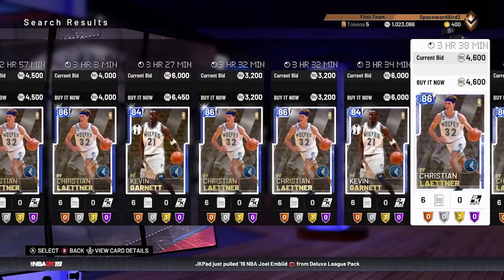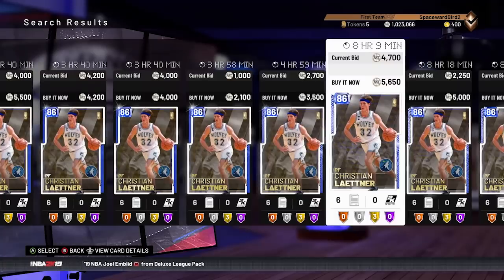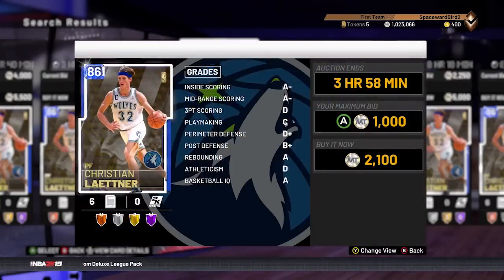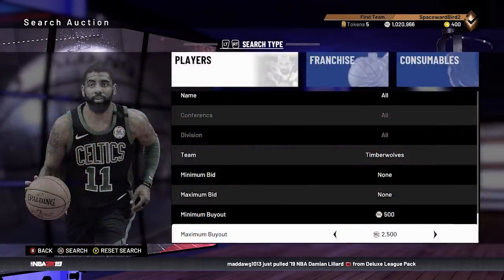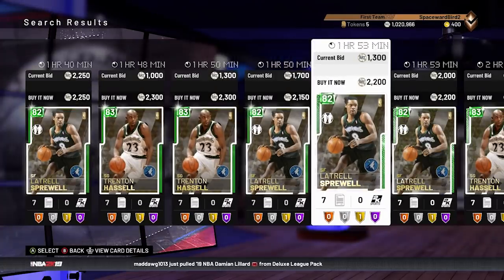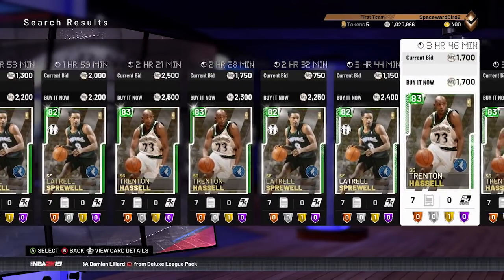May need to sit on the auction to snipe them, and to flip for a profit — yeah, there is some potential to make some coins here on these golds. People hustling for these tokens. Like the Jazz Historic set, you would pick up 15 tokens for finishing the set. Price tag on this T-Wolves set, like the Jazz set, is about $35,000 coins. So 30 MyTeam tokens this weekend will set you back around $70,000 MT.